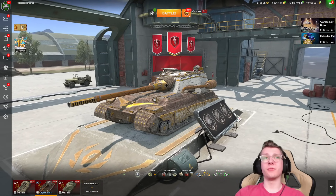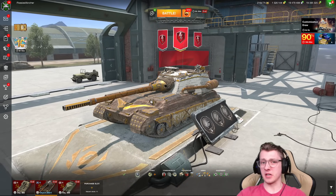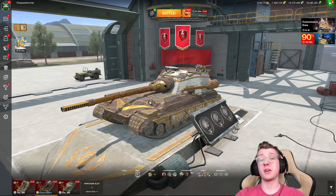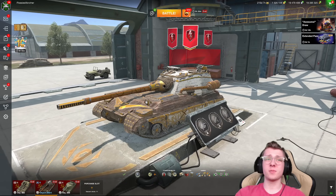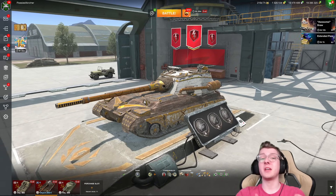The Object 268 Version 4 is a Tier 10 Soviet Collector Tank Destroyer. It's a vehicle which features incredible frontal protection, solid damage per minute, and a very beefy alpha damage.